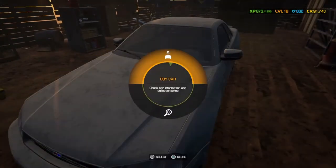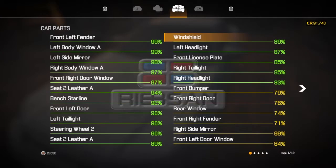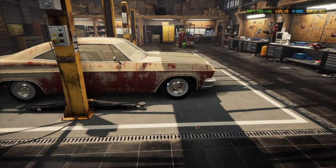We also came across this car — the Ribson Starline Standard Edition. This is one we'll probably do later on down the line. We've got a few story cars to do first. This is £31,081, so that's another one we bought. After fixing over all the parts and putting stuff in the warehouse, we're here, we're ready.